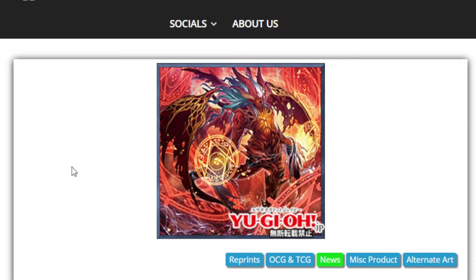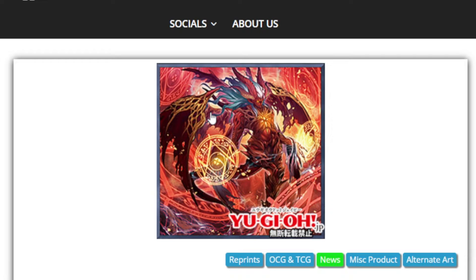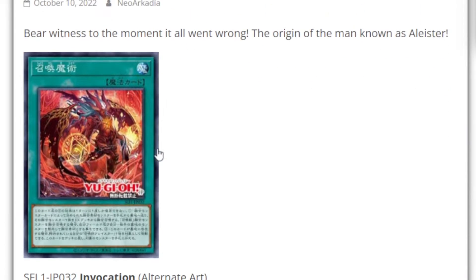Selection 5 is giving Invoked some more love. First off, this image right here — if you guys have not already seen it — this is Invocation's alternate art. This is Alistar losing his mind trying to save his fellow spellcasters from the Endymion forces. I believe this is the image of him becoming Alistar, the Invoker of Madness, who then becomes Kale Guga in the process of the warped mutation due to the use of the Book of the Law. This is his transformation. This is Invocation Alternate Art.